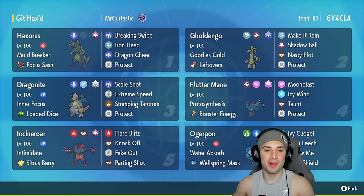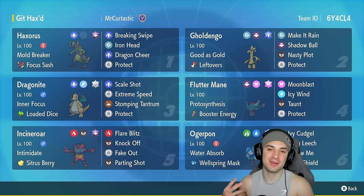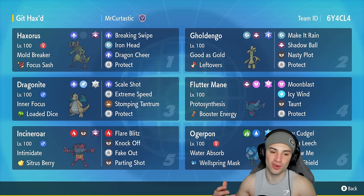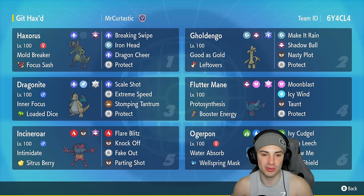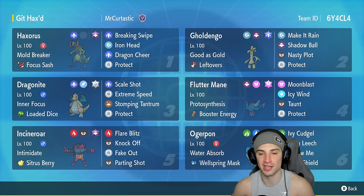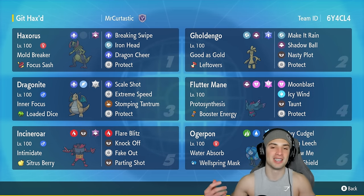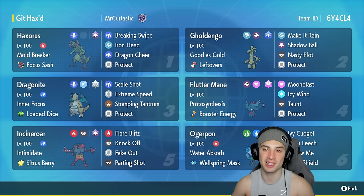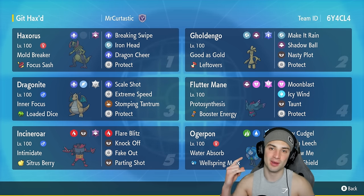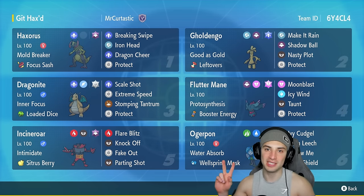After a mistake in match one, I made up for it with back-to-back wins and a two and one winning record. Haxorus with Dragon Cheer is so cool — used it on Golden Goh and Dragonite, even though we didn't get a crit on Scale Shot. You guys get the gist — this was a lot of fun to use and I love this team. That's it for today's video. If you enjoyed it, smash that like button, and if you're new here click that subscribe button. Spread love every day and I'll catch you in the next one.